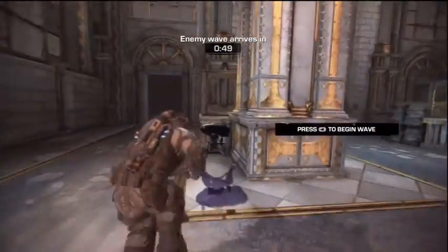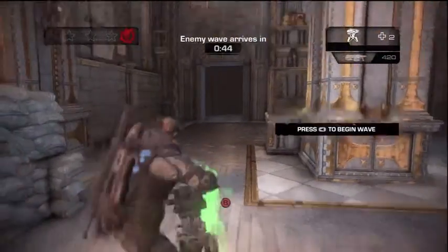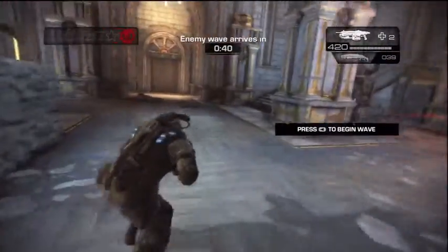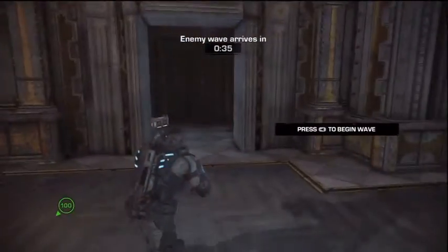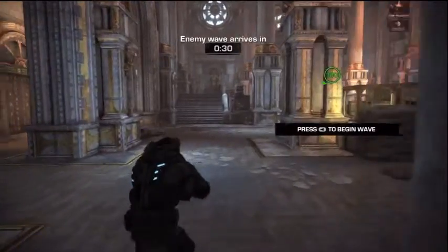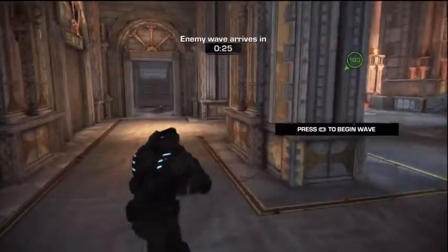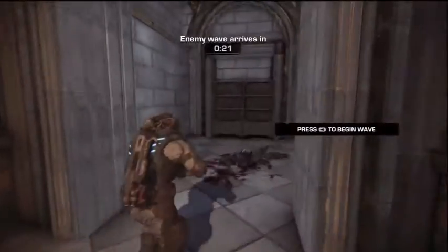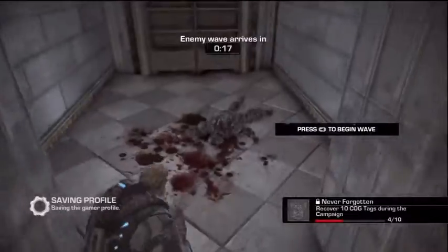This next one, in Section 5, you are protecting the museum. If you do the declassified mission, you've got to protect armor. So you need to set up your defenses and everything. If you come down to the end and you turn right, and make another right into this little area here, you'll find your next Cog Tag.